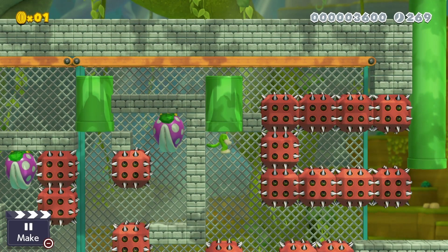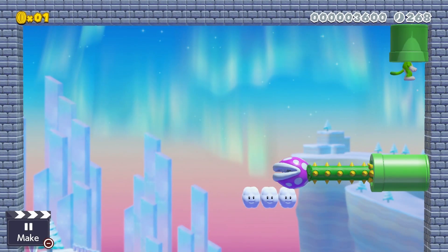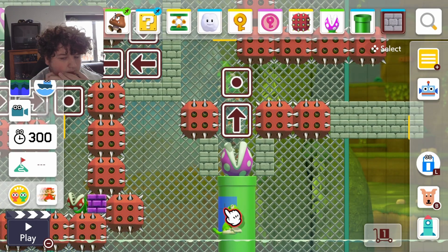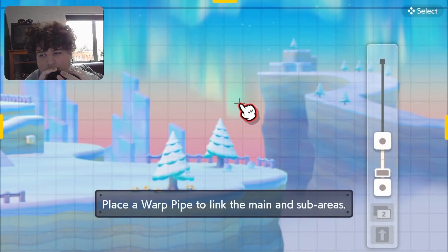You need to go through pipes, climb, and avoid getting hit by piranha plants. You are rewarded by getting a key that unlocks the flagpole — go through the new pipe and return back to the maze. I added a secret pipe in this part, which I thought was a rather fun secret to find, along with a few 1-ups.